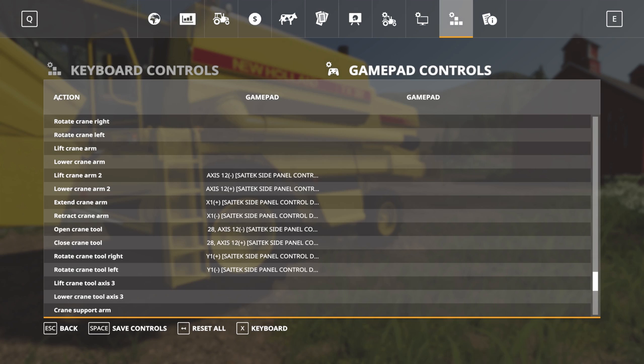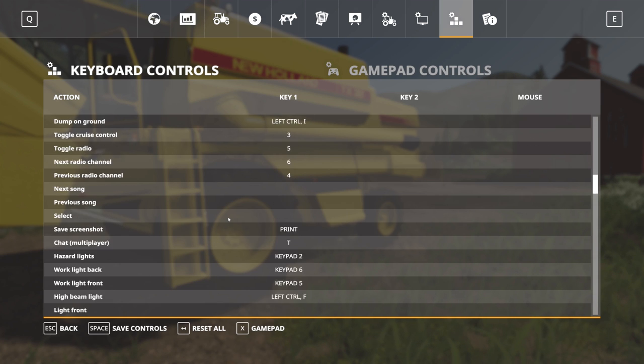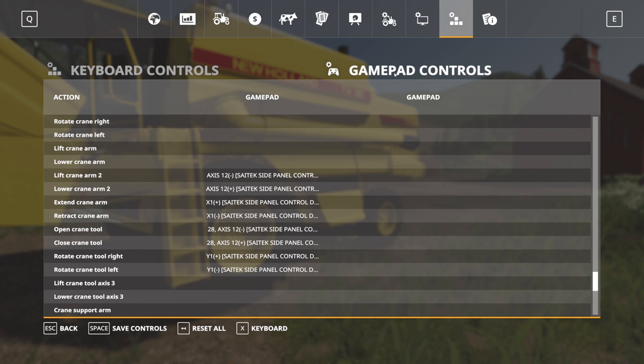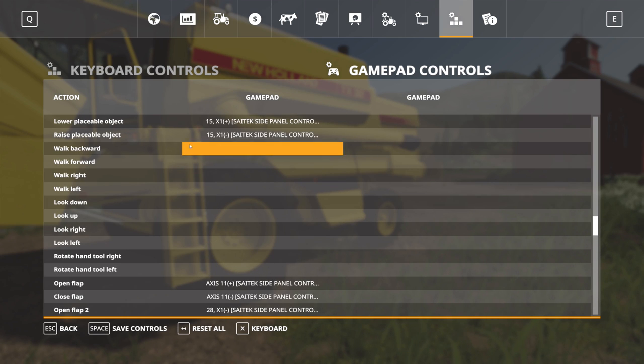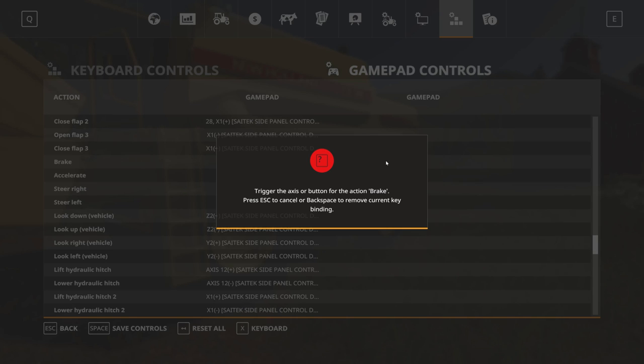Now the most important thing is to remap. Let's try remapping — you have to find where the WASD section is. Here we go: brake, accelerate, steer right, steer left. This is the main thing — you have to remap your brakes. Oh yeah, you have a clutch as well.